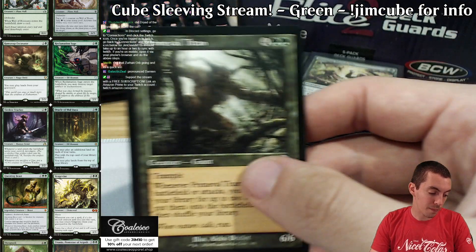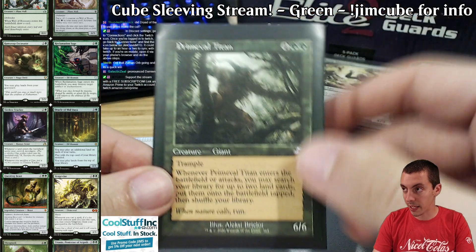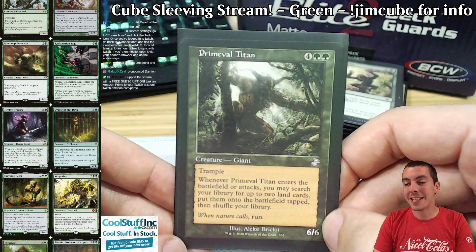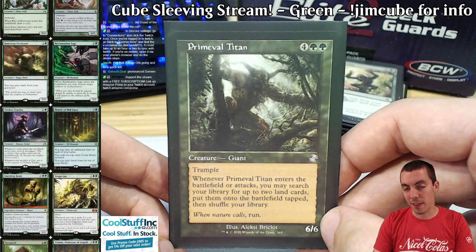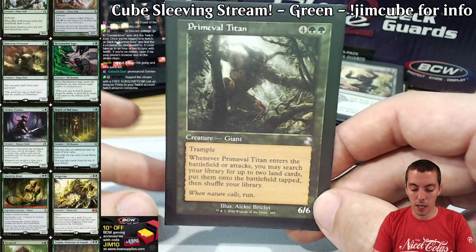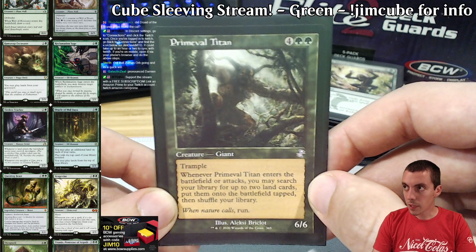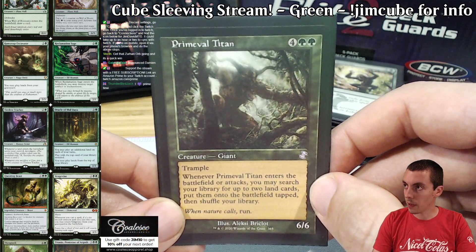We got Primeval Titan here — love the old border again. Primetime's got a lot of cool lands to get; there are a lot of awesome lands in the cube. The lands deck is very real in my cube — I've drafted it multiple times. There's no Dark Depths since that plus Thespian's Stage is too parasitic for me — they're only good with each other. But Field of the Dead was perfect for the lands because you couldn't have Valakut. Love Primetime.